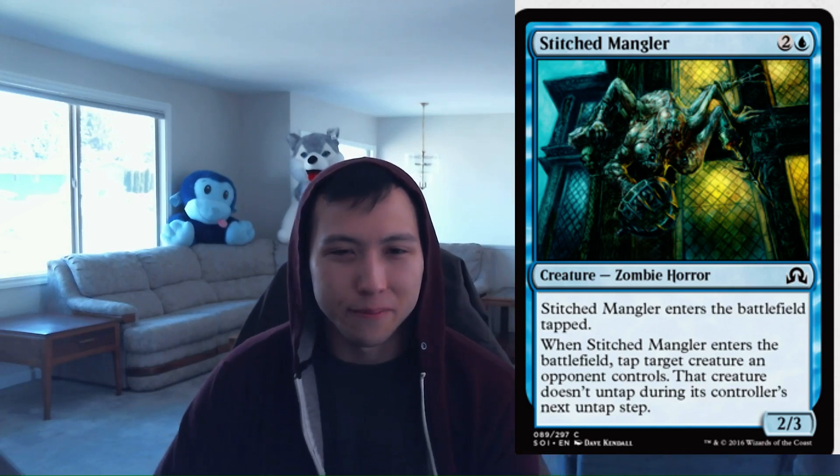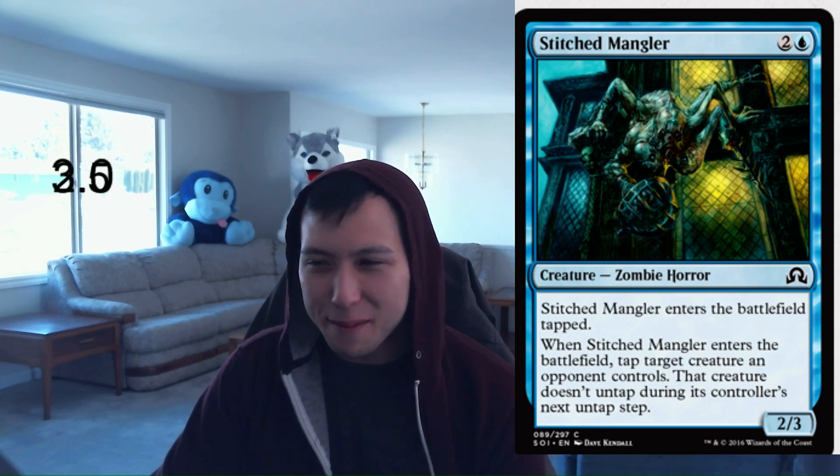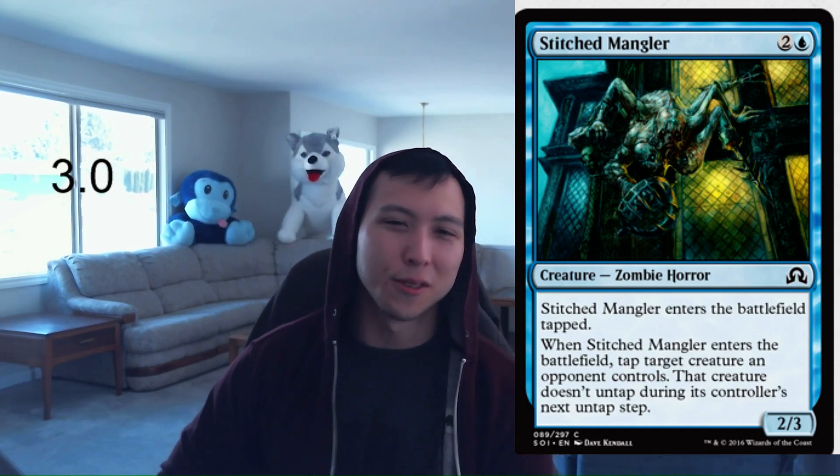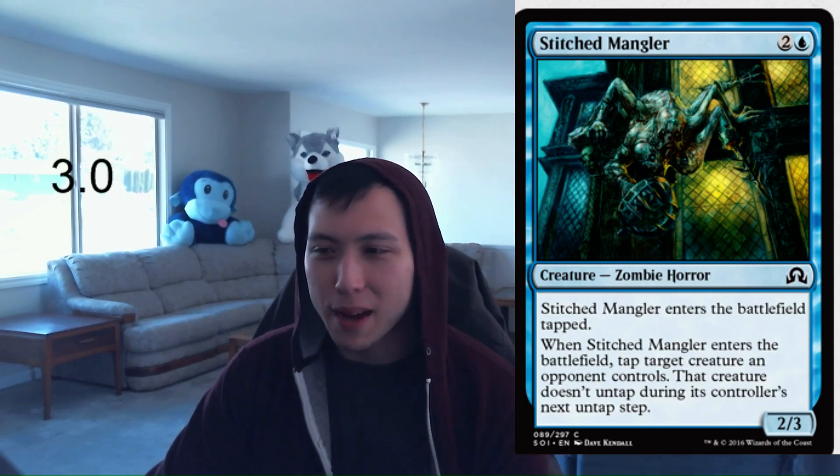Next, Stitched Mangler: 1 blue, 2 colorless for a 2-3 Zombie Horror. Stitched Mangler enters the battlefield tapped. When it enters, tap target creature an opponent controls — that creature doesn't untap during its controller's next untap step. It's like a 2-3 Frost Lynx, essentially. That's a zombie that enters tapped. You're always going to play this in your blue decks. There are bounce effects and Zombie Matters cards in the format — this card is perfectly fine. I'll settle on a 3.0 for Stitched Mangler.